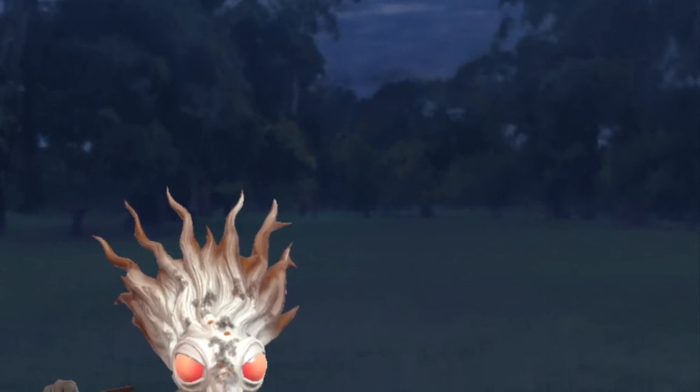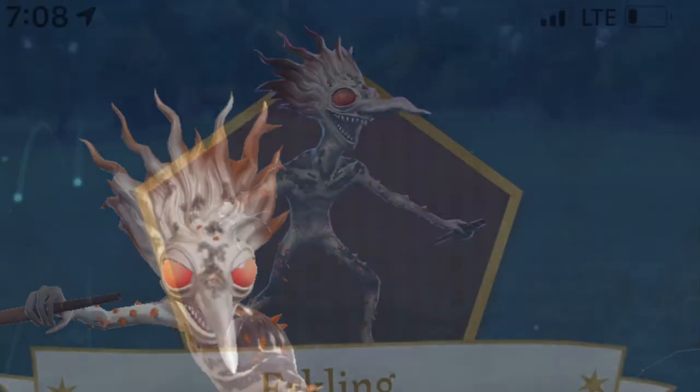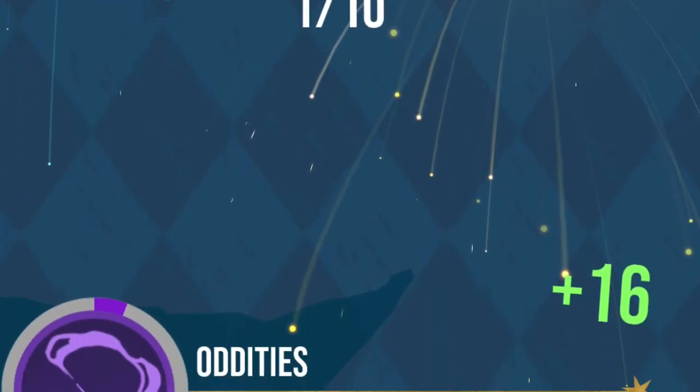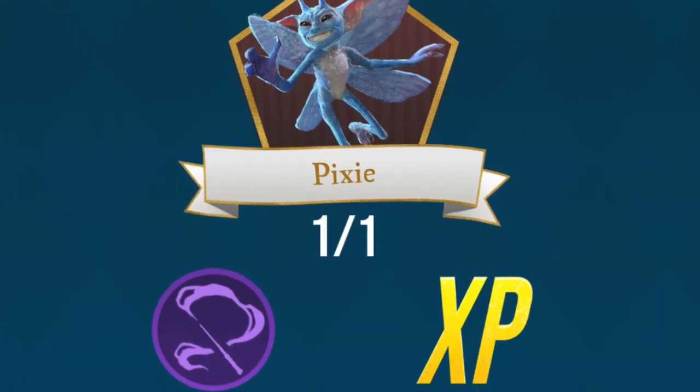The coolest thing that I noticed — I've run into two oddities, and they're like mythical or extremely rare creatures that you actually get to battle. It'll prompt you to target them and they're moving around, so they're kind of hard to target sometimes. Then you cast spells back at them, and if you actually defeat them, you do add them to your collection.